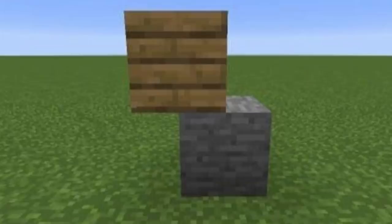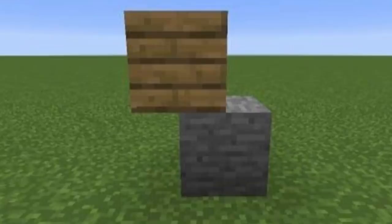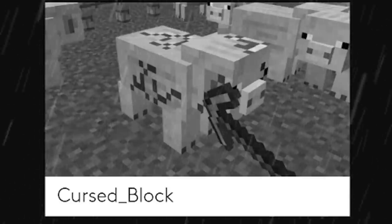I think it's a tie between the pig and the cursed block placed halfway. I have a number generator on my phone — one is going to be the pig and two will be the cursed shifted block. I close my eyes... and we have the cursed block with the shift! I'm sorry pig, you have lost.